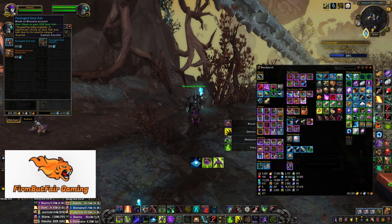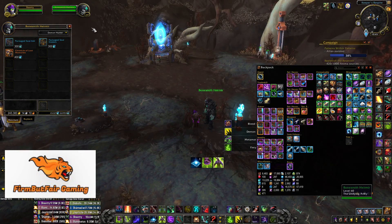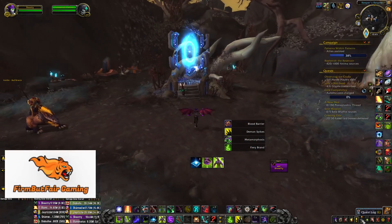If you want to use soul ash and soul cinders instead, that's also an option. You'll need 11,000 soul ash — that's 44 boxes — bought in lots of 20 by holding shift and right-clicking and entering 20. For soul cinders you need 3,300, which is 14 boxes. Ship the four pouches of flux, the 14 boxes of soul cinders, and 44 boxes of soul ash to your alt and they can craft both legendaries.